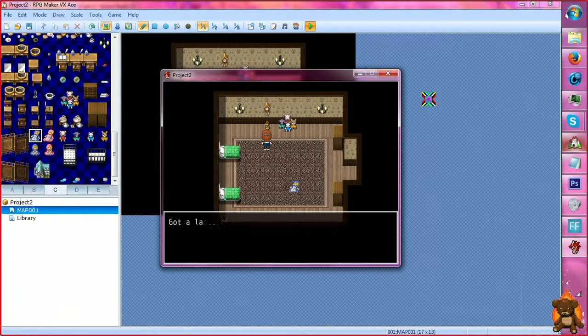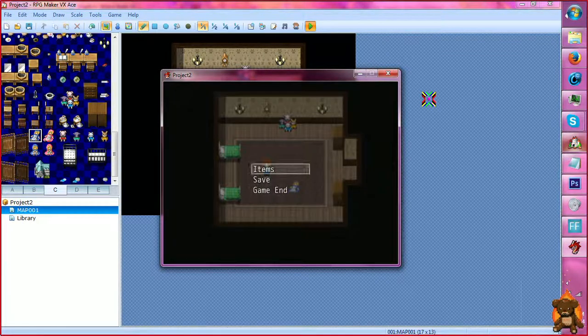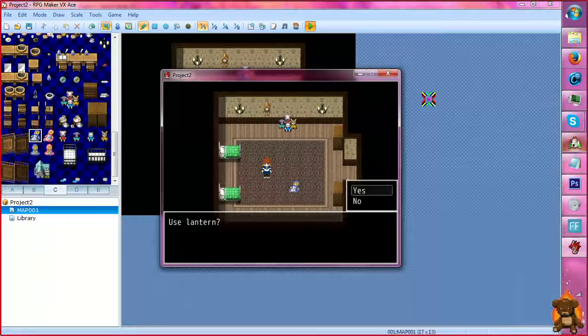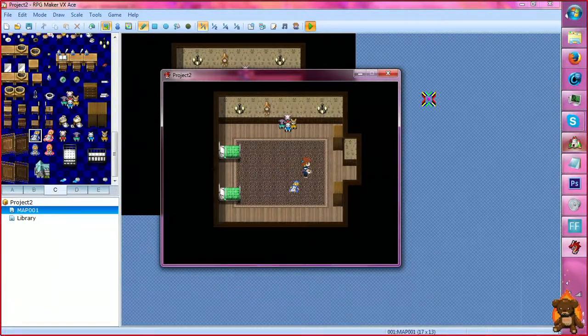So we have our lantern here and we're going to pick it up. We're going to go to our items. I don't mind the menu too much — that's something I'm going to teach you in my next tutorial. We're going to put on the lantern, so we're going to use it. And now she looks like she's carrying a lantern. Now, if I actually had a dark area in here, it would look much cooler.